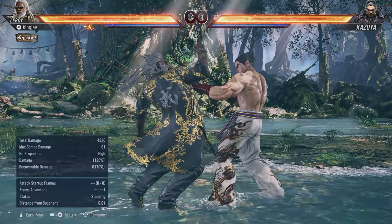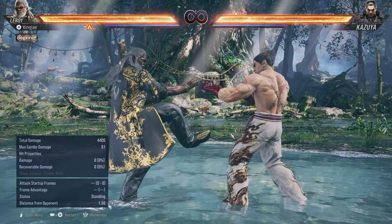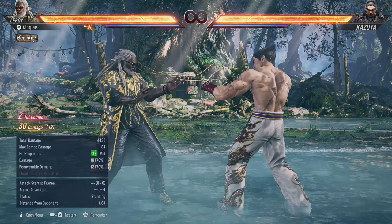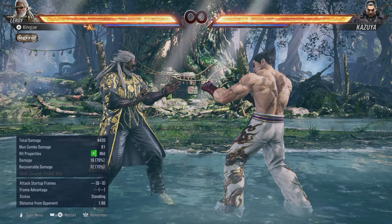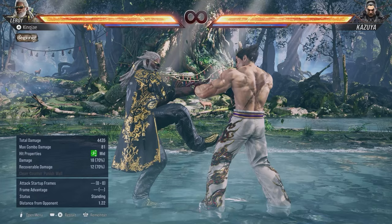From hermit you also have back 1, which is a counter hit launcher. Back 3-1+2 is a sweep bang that in the previous game wasn't locked behind hermit. Personally I feel it's quite annoying that sweep bang is now locked behind hermit stance. Characters like Leo and Kazuya can still do sweep bang freely, and it was useful for getting people off you since Leroy doesn't have many plus frames.